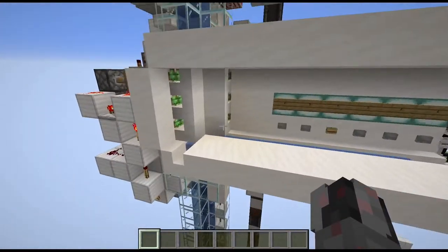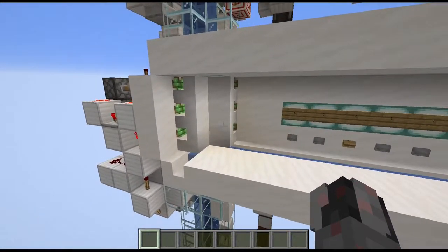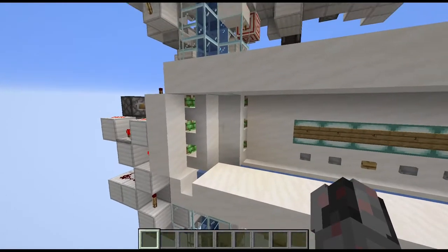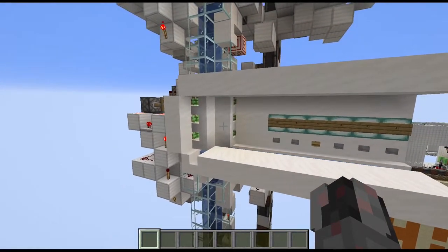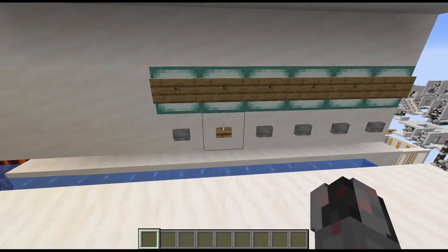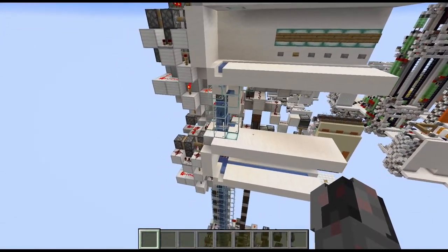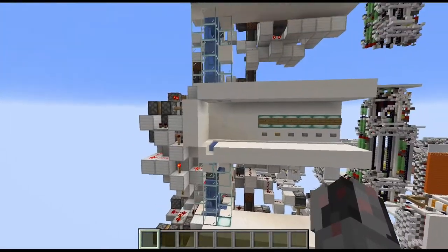I can get out at floor number 4, which is where the exclusive level selection comes into play. As you can see, floor number 4 is completely closed up. If I'm done with the entire thing, all I need to do is press the button for the current floor and the entire thing will reset and hide away. Just wait a few seconds, and there you go.